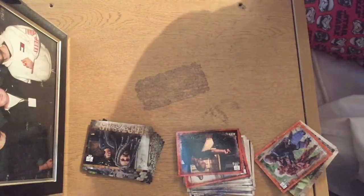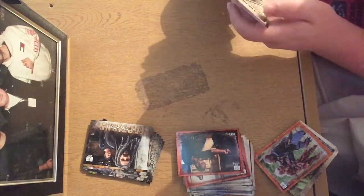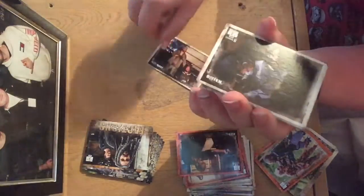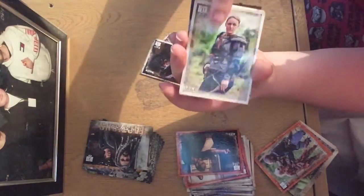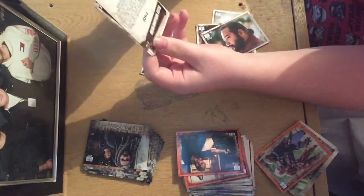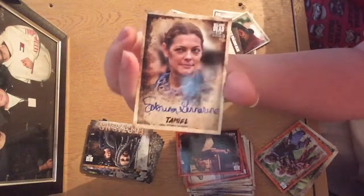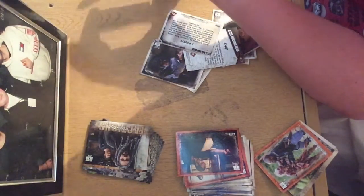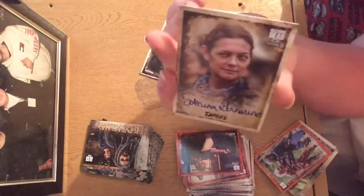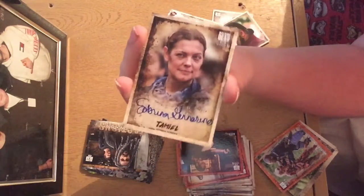Final pack guys - I hope we get something good. We've got an autograph! Finally. Carl getting bit there. Powers. Ezekiel after he's lost. Jerry. And our autograph - we have Enid... it's Tamiel. It's non-numbered, and she was part of the Garbage Pail Kids group. I believe she died - yeah, she got killed by Simon, whose autograph I would have loved. I've seen a lot of hers pulled - I'm thinking she must be an easier hit to get. But it's nice to get a hit. If you pay £15 for the packs you expect something nice, and we got something nice.